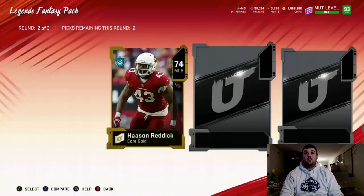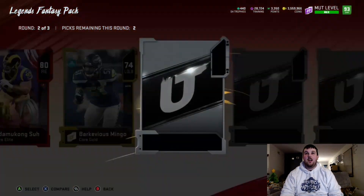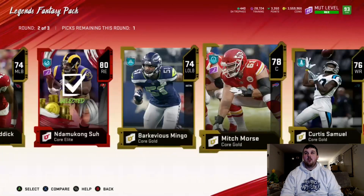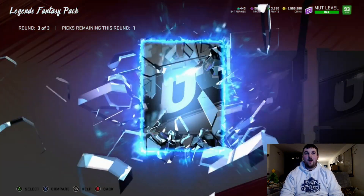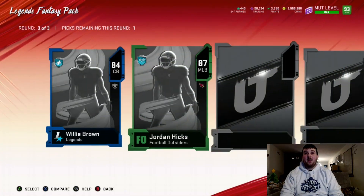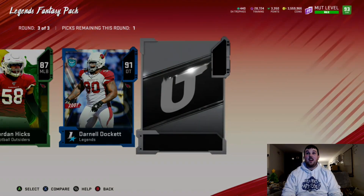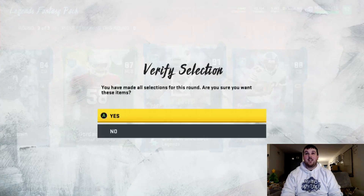In the middle round we get a Platinum card 80 Nakamura — I always say his name wrong — we'll definitely take the Platinum card. Then we take Miles Jack. Final round — 84 Willie Brown, Football Outsider 87 Jordan Hicks, big X animation 91 Darnell Dockett, and 88 Charles Tillman. We'll definitely take that Darnell Dockett.